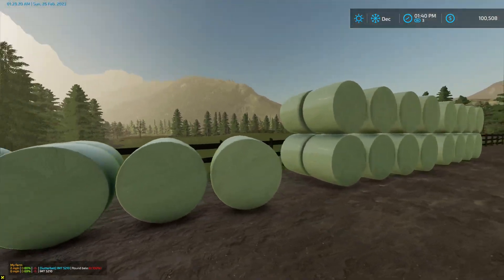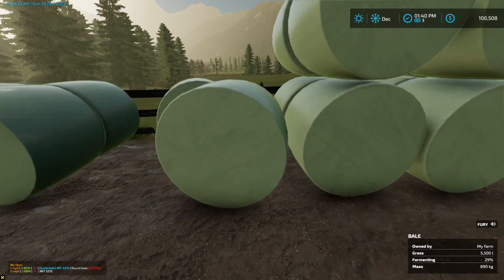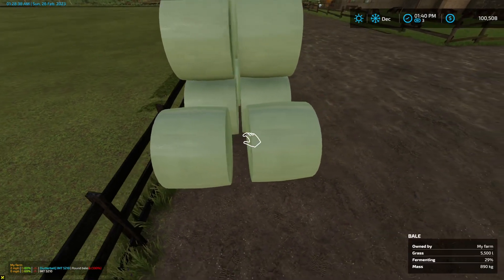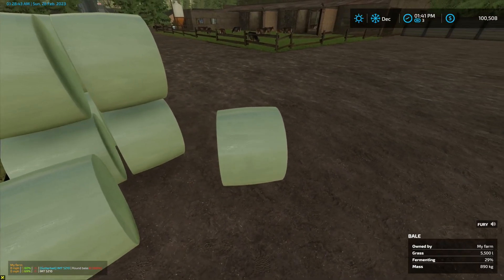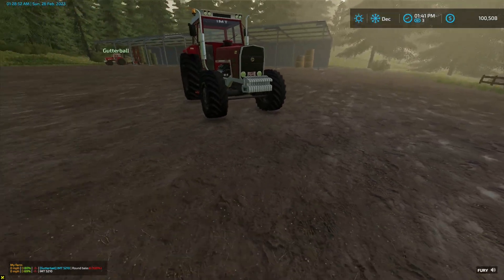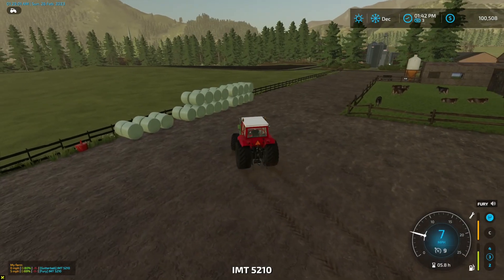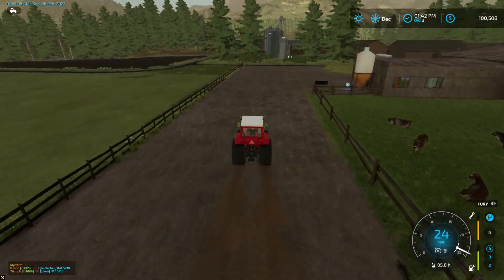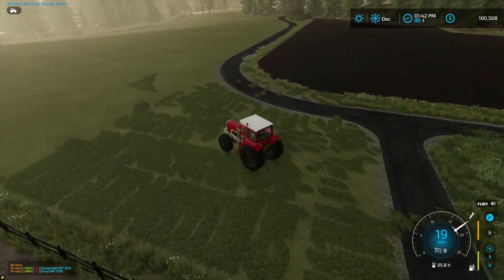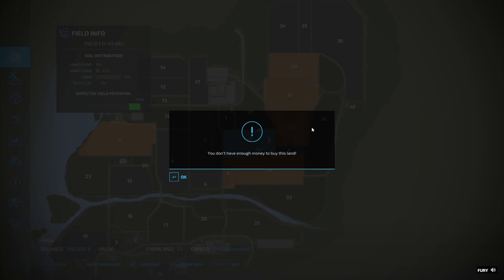We've got six silage bales — the first six will be ready tomorrow, they'll be at 29 percent fermentation. The rest are at 29 too, but by next month they'll be at 60 — remember they take two full months. We've decided to buy field one. Going in to check the price — we don't have enough money. How much is it? We can't afford it — I thought it was $33,000 but it's $117,000.